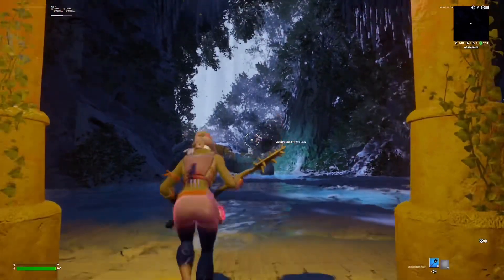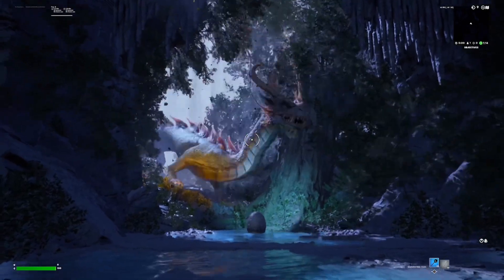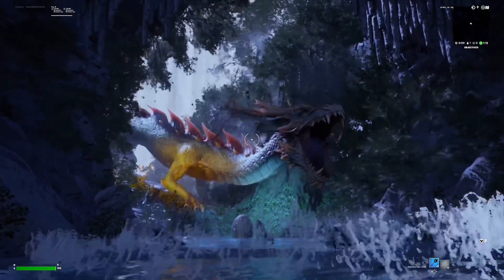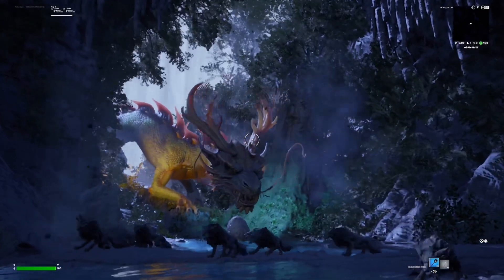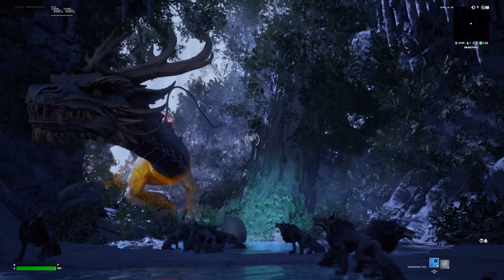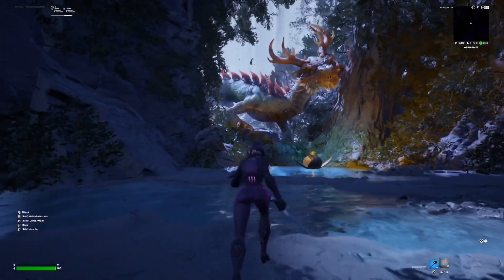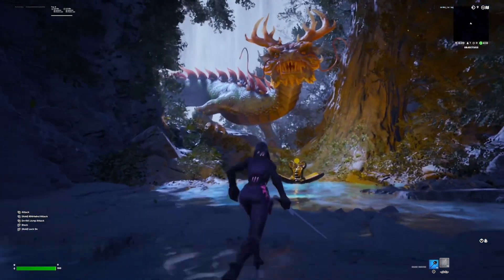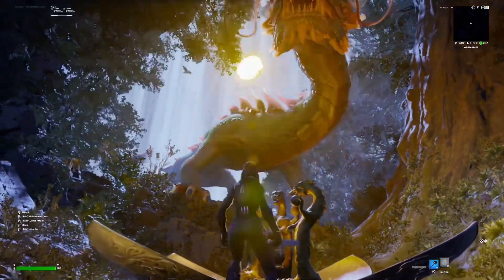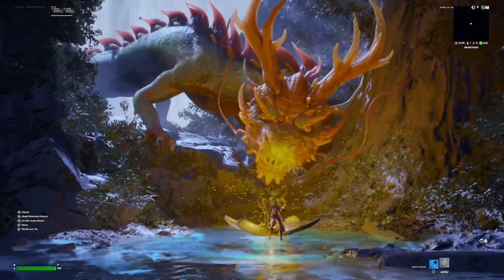The first one is the Forest Guardian. There's a bunch of cut scenes and the graphics are insane — you forget that you're playing Fortnite. Creative 2.0 is definitely a game changer. This is a short quick gameplay and you don't actually fight the dragon sadly, but it's still pretty cool with all the cut scenes and graphics.